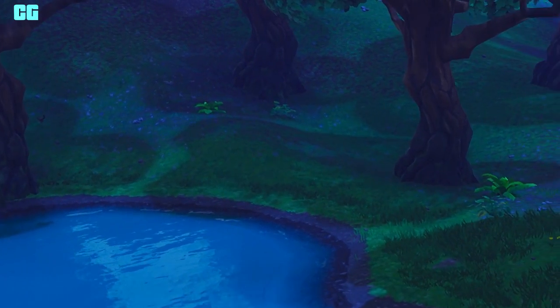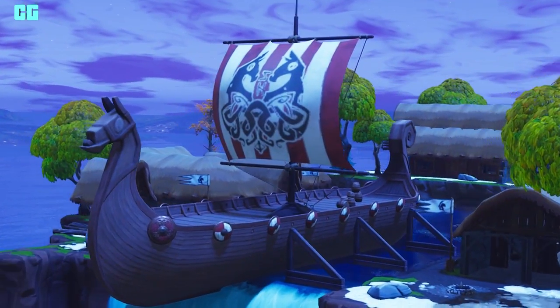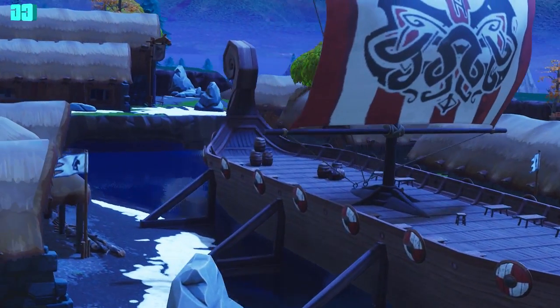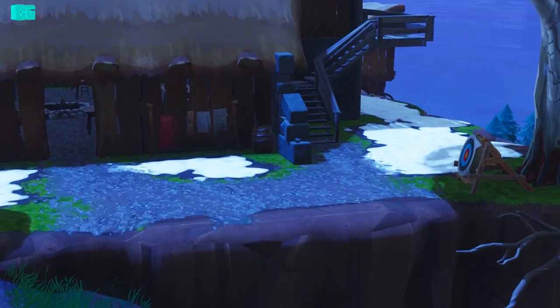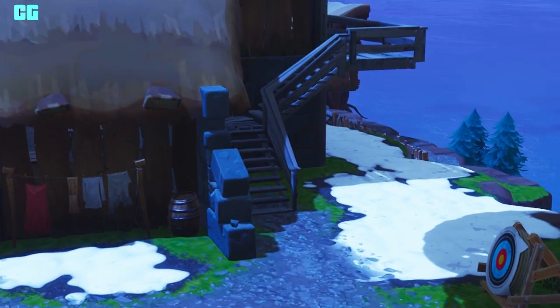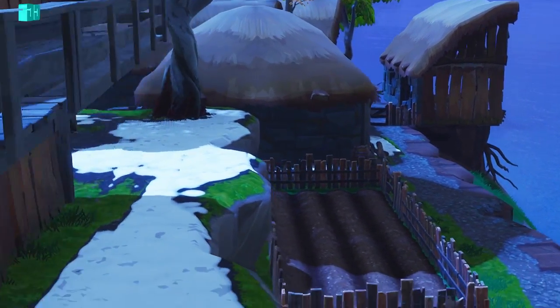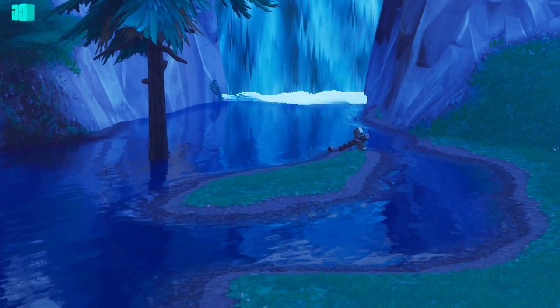There's a new Viking outpost that has appeared on the mountain between Greasy Grove and Snowy Shores. The anchor that was teleported before the season is actually near there somewhere — not on the mountain, but at the bottom near the waterfall.